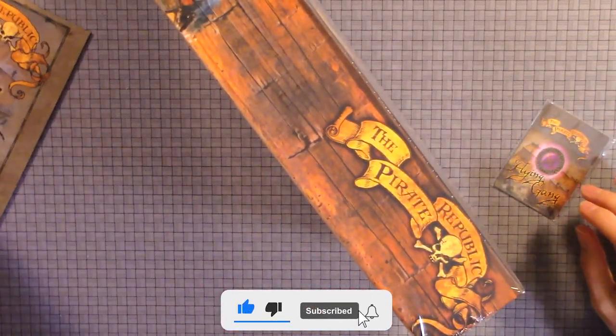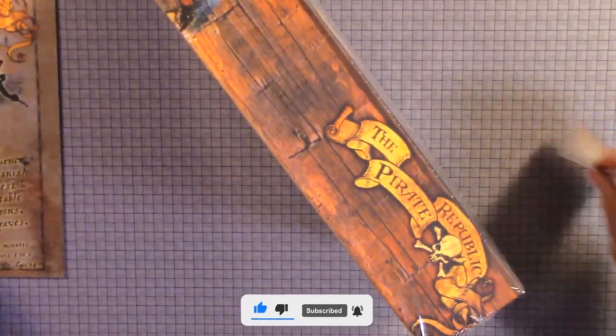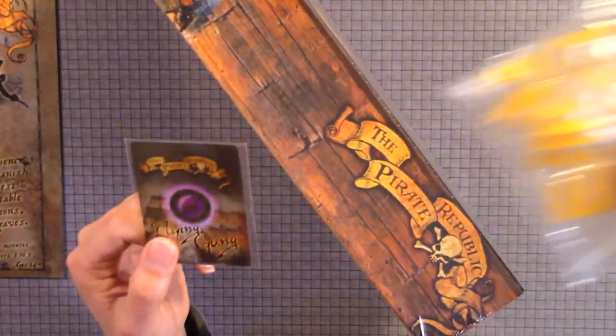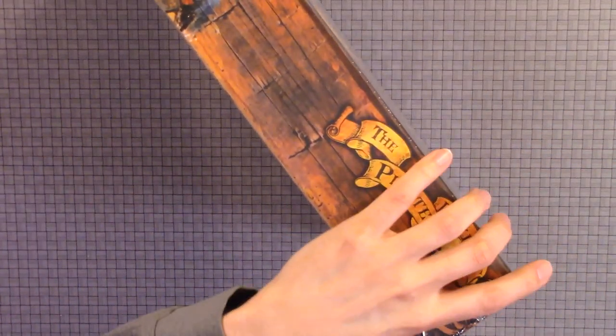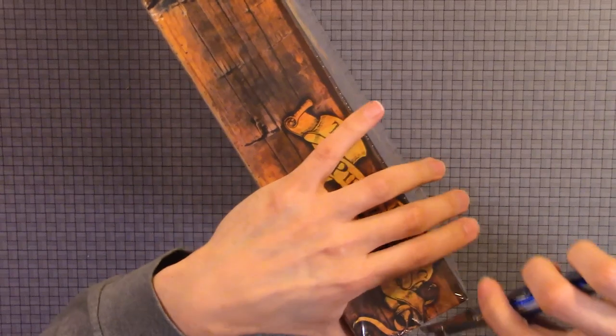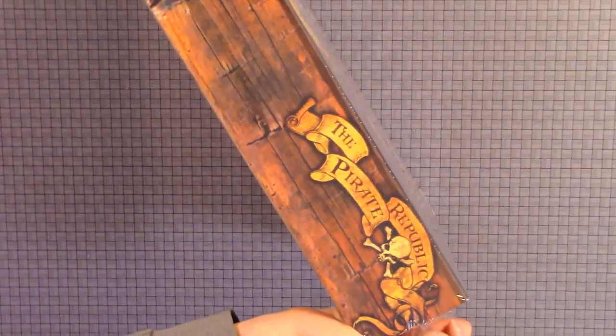Now this comes with the rulebook, and a separate one that's not in the box. It also comes with a card and some ships that are not included in the box. I don't know if that's normal or if that's how they send it to everyone.